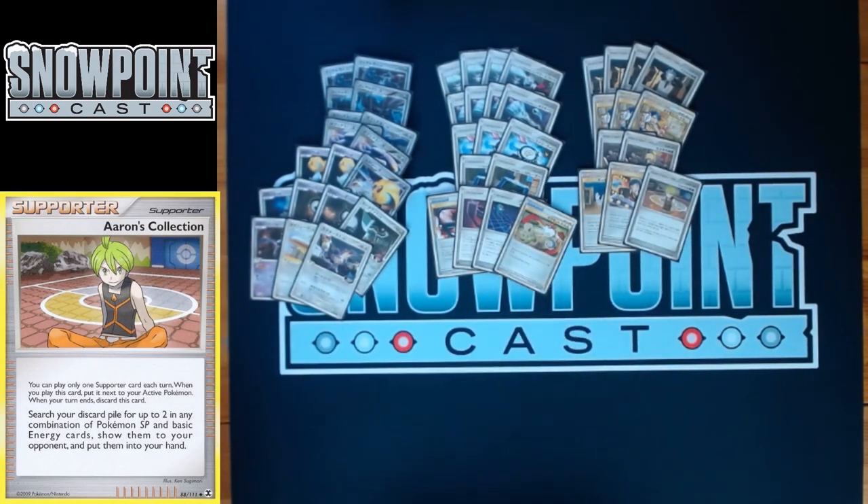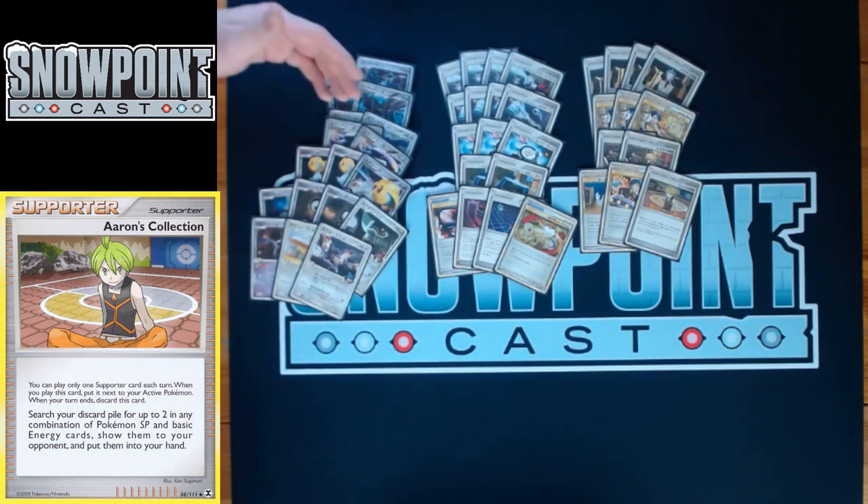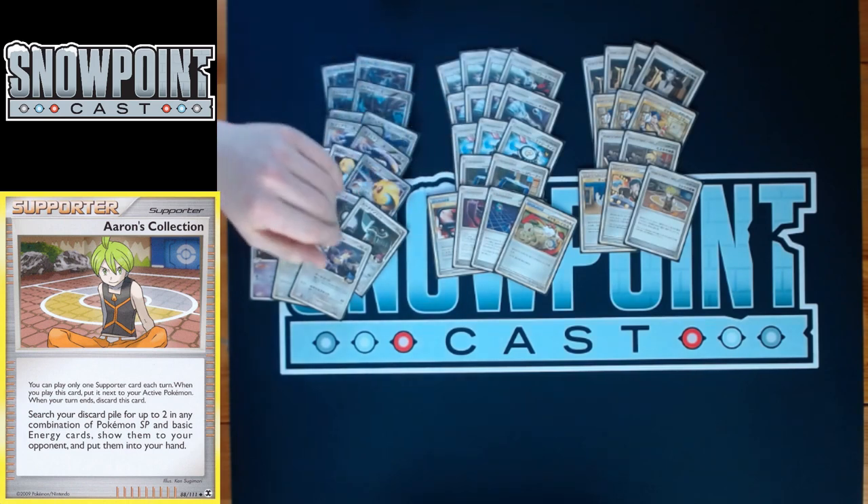You play one Aaron's Collection, which lets you search your discard pile for two in any combination of Pokémon SP and basic energy cards and put them in your hand. Mainly it's Pokémon recovery — you only play 2-2 lines of your SP attackers and you often want them attacking, so with prizes and knockouts you can easily run out. Aaron's Collection lets you take a Dialga and DialgaG Level X from your discard and put them back in your hand, which is super clutch.